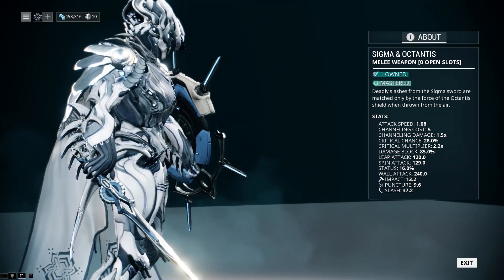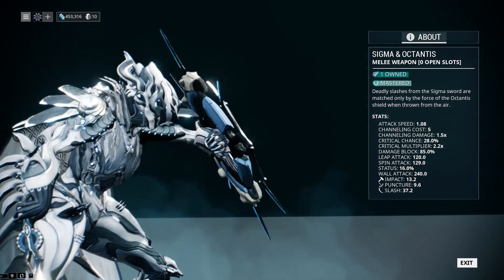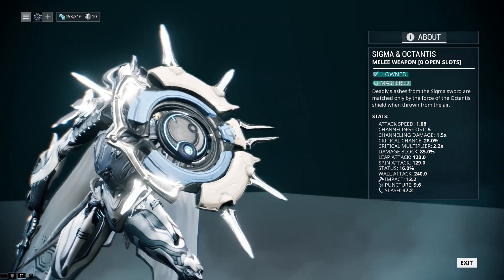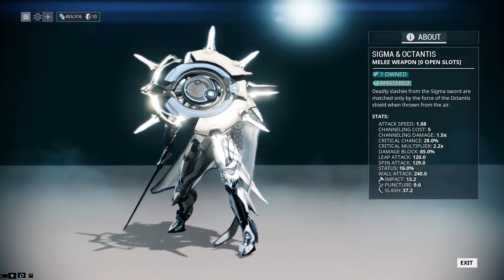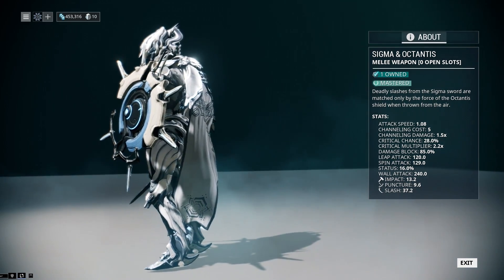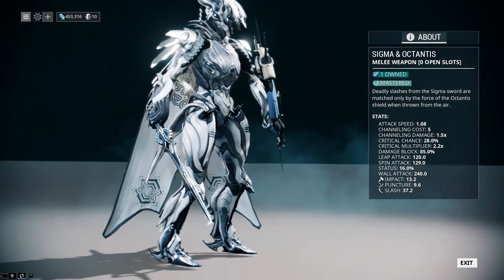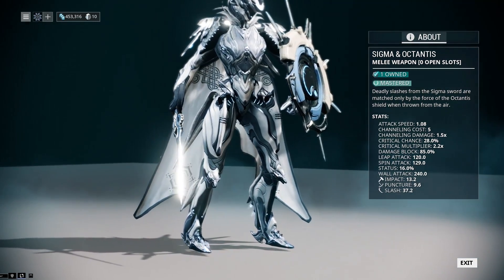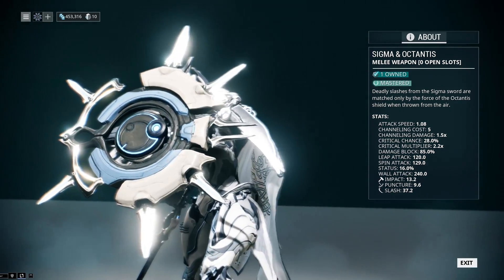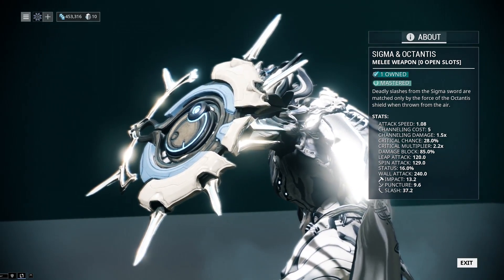Sigma and Octantis is a weapon that is not obtainable in any normal way. While every other weapon you need to buy the blueprint, research it in a dojo, or kill a specific enemy for — to get Sigma and Octantis, you need to log into Warframe for a grand total of 700 days. Luckily, this is total days logged in, not days logged in in a row. While it is very, very time-consuming to get, in the most literal way possible, I feel confident saying that it is 100% worth it.